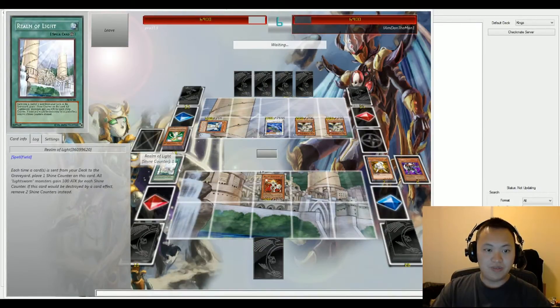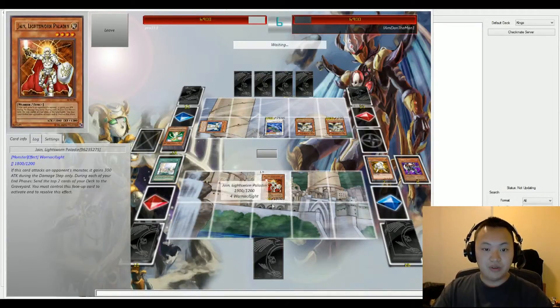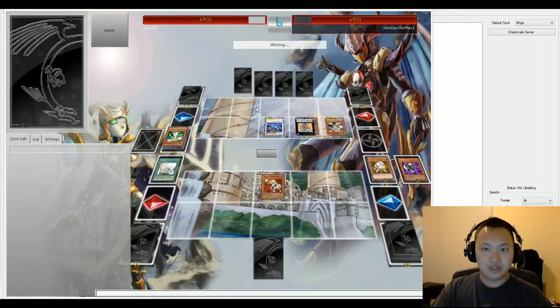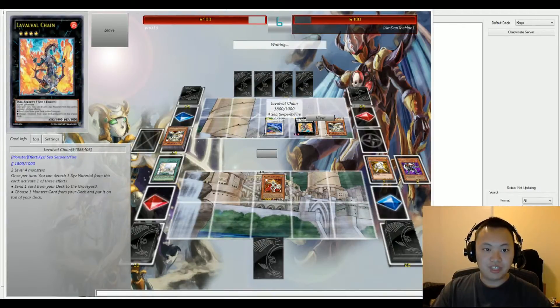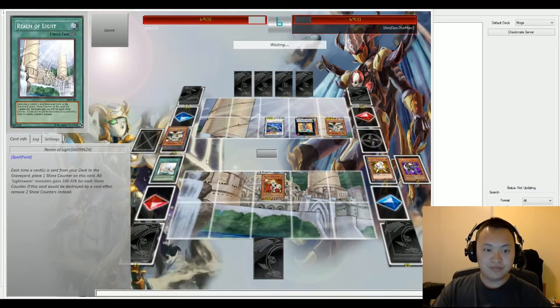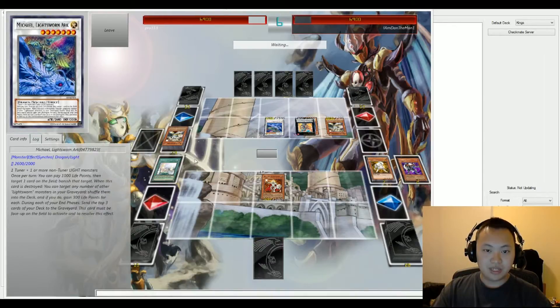Realm of Light definitely affects all monsters, so not only is Pro's side of the field getting a power boost, but Dan's side as well. We have an overlay for Love Chain, which sends a monster to the top of the deck — Judgment Dragon. That's a good setup play right there.